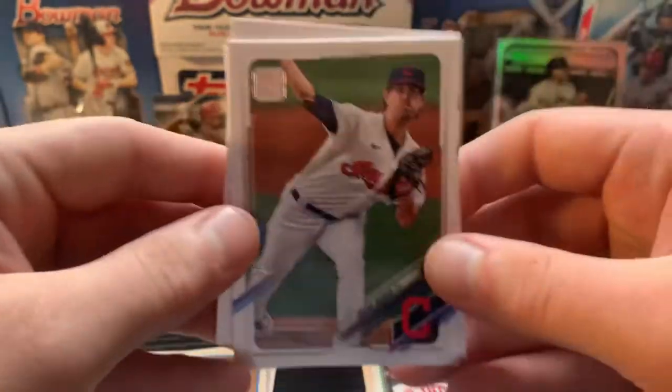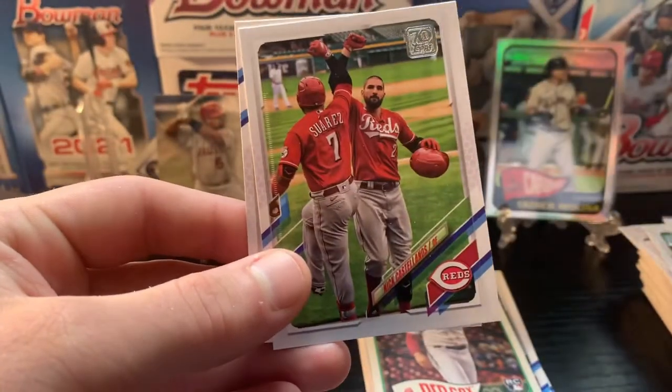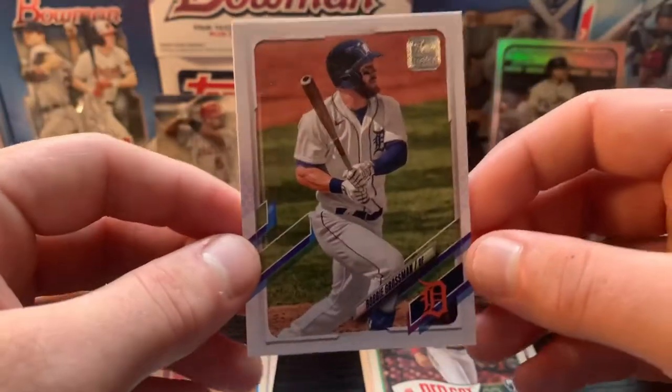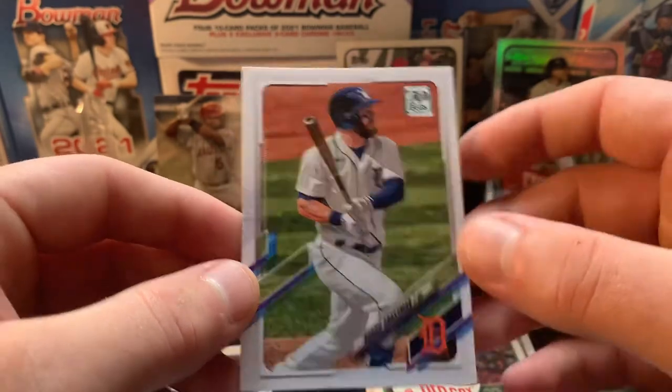Shane Bieber, flip it over — Yandy Diaz, Nick Castellanos having a great year, showing some great pop off his bat. You want to hate that guy for what happened at the beginning of the year but he's honestly just a fun player to watch. And then Robbie Grossman.